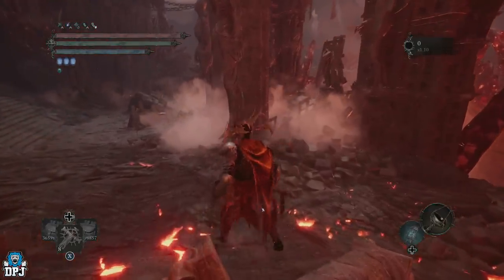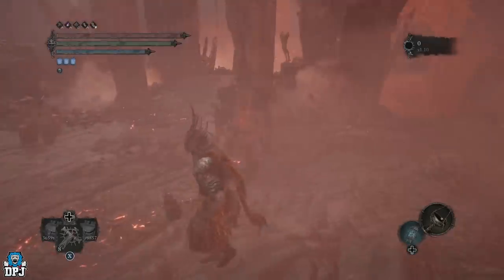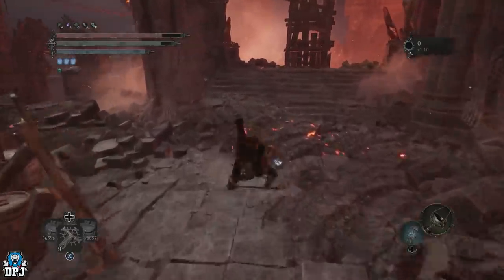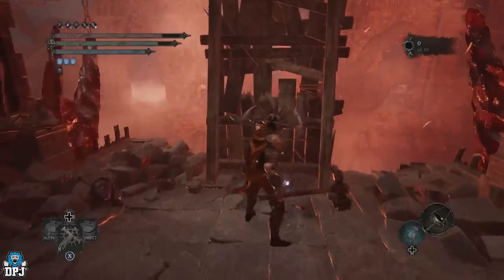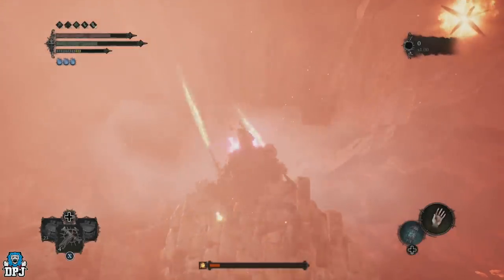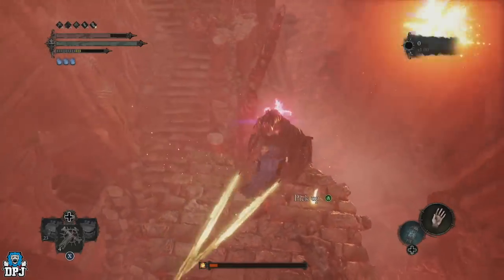Once you get here guys, you need to take out this big guy or kite him away from this small little ledge. Once you've kited him away or taken him out, jump down and on this actual little platform there is a Deralium chunk for you to grab, which is one of only about four you can pick up in the game.